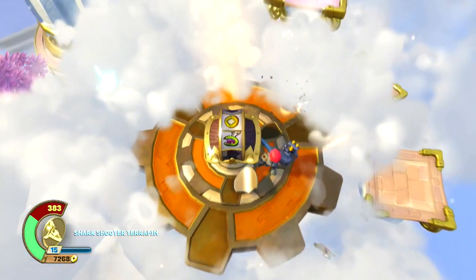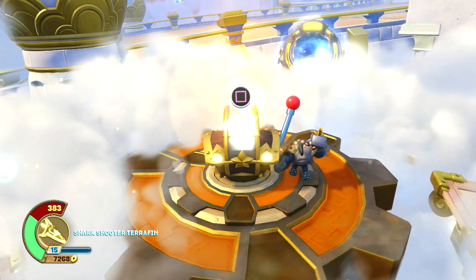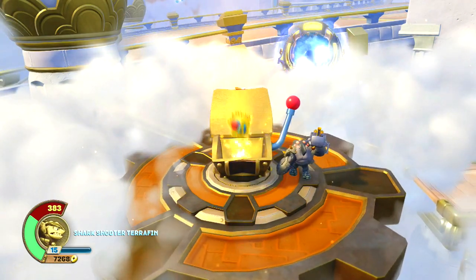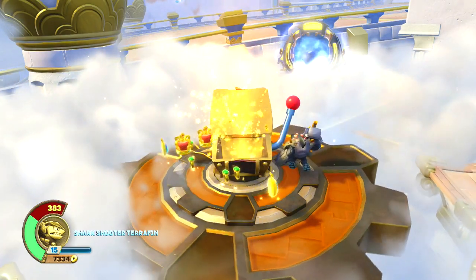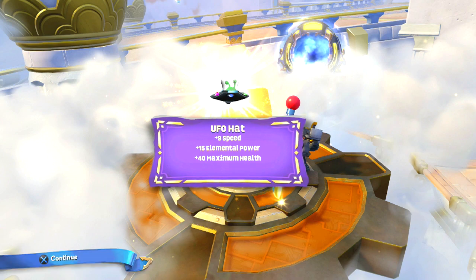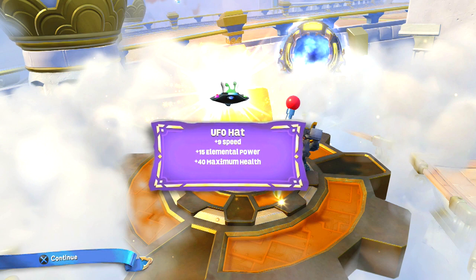This is a random luck chest — mash the square button and you'll spin the wheel. Our loot this year is actually randomized. As you go through the game, you're going to find these random luck chests, and you never know if you're going to get a hat, a legendary treasure, or maybe even a soul gem for your character.